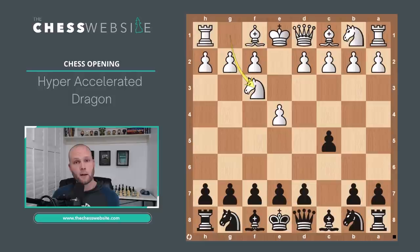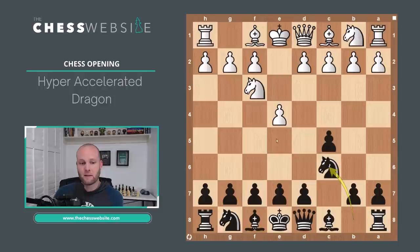If we come back to this position, the main difference in the accelerated and hyper-accelerated compared to the dragon is this D pawn. The dragon pushes it to D6, but in the other variations Black is looking to play the move D5 at some point, not early on. So instead of playing D6, Black plays Knight to C6 — this is the accelerated dragon, and this piece is defending the square on E5.